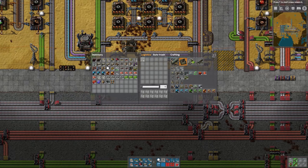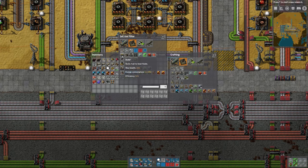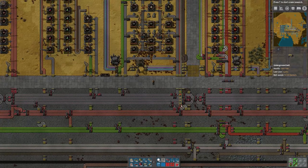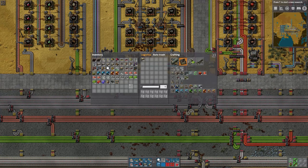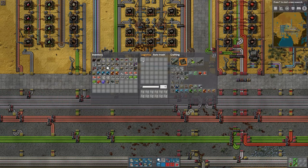Basically, all you do is put in the item that you want to get from the network. Let's say I want some boilers. I would select the boilers — by default it's going to set the quantity equal to the stack size of the item. Nothing is happening yet because we're waiting for the bots to travel across the map. They go to the chest, bring it to me, and then go back home. I got three boilers when I asked for 50, but that's only because there were only three boilers there to begin with.